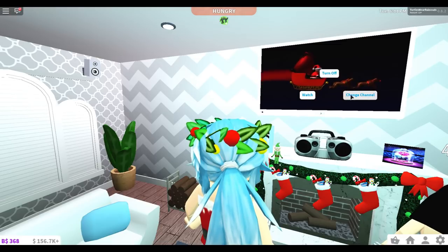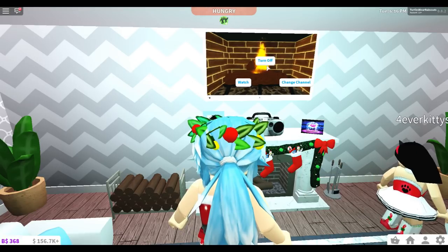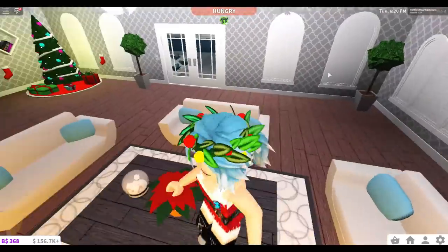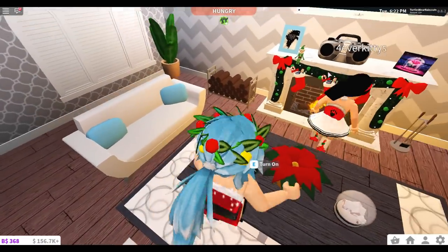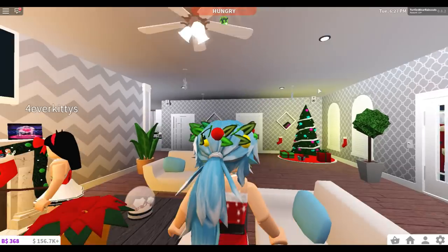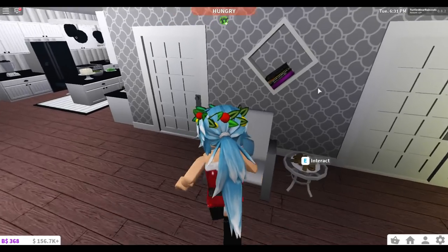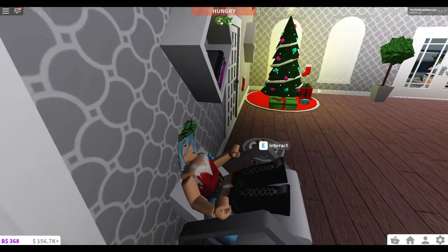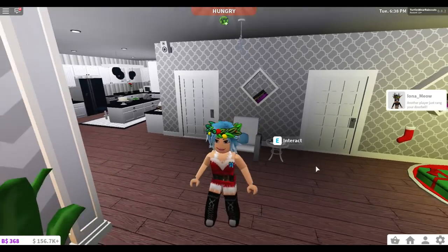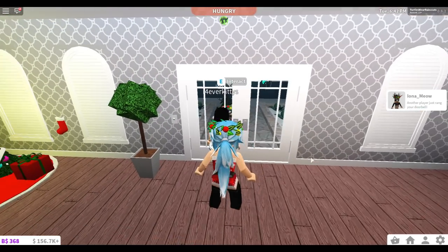We can actually watch Santa deliver the presents on TV here — of course this is mostly on Thanksgiving. I have my poinsettia here and another snow globe on the table, super cute. I added a few snowflakes hanging from the ceiling. And this right here is for Santa — he's going to sit here after delivering our presents and have some gingerbread cookies. I was going to put a cup of milk there but I wasn't sure if there was milk.